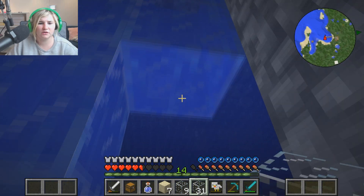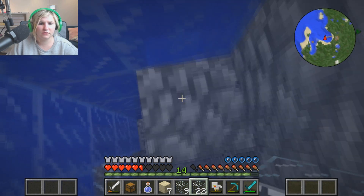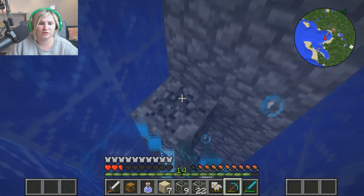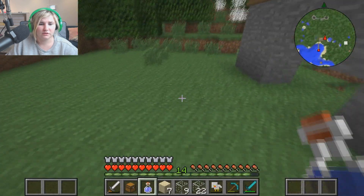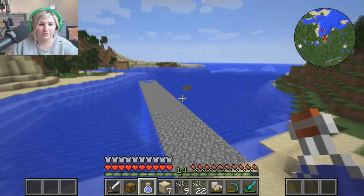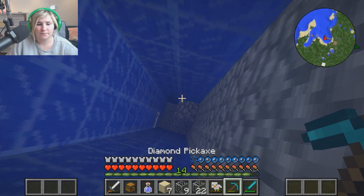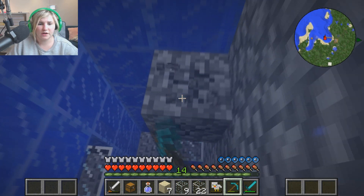Let's go — we nearly have this tunnel built! I've got 12 ladders but that's not gonna be enough. There's a couple of stray stone blocks where they shouldn't be. I've got 36 ladders now — that should be enough. I'm trying to break this cobblestone — why is cobblestone so hard to break underwater?